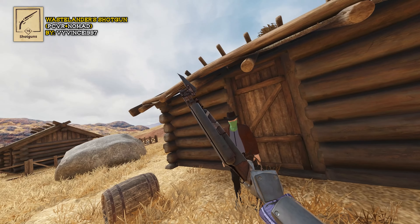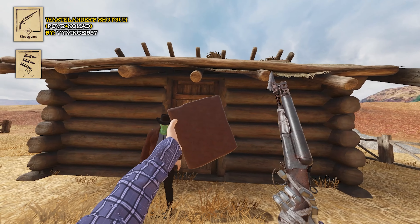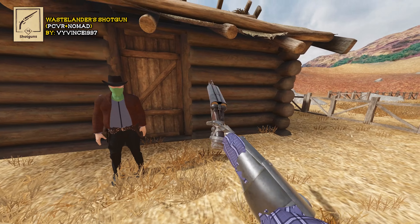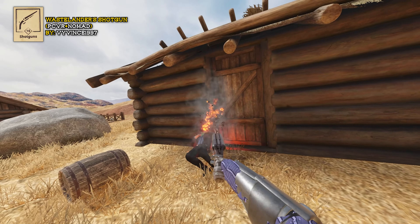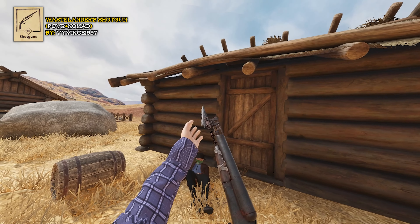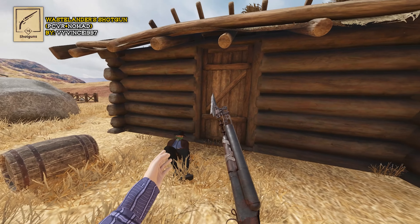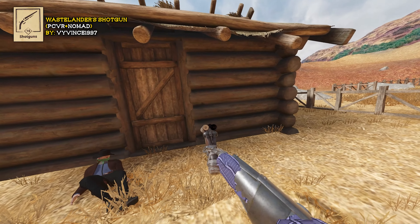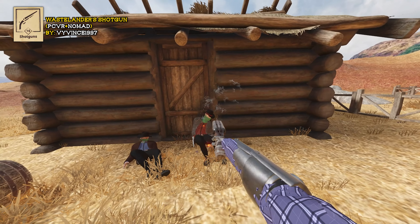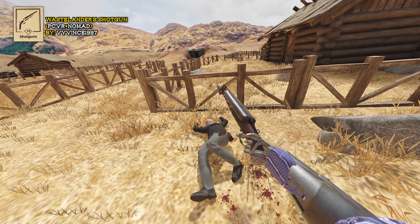This shotgun is actually its own separate mod — it's called the Wastelander shotgun and it fires doom shells, which you can find in the ammo category. They're pretty big and menacing. They set enemies on fire. It also has a nice little bayonet that you can take off the gun, use it to stab, and then put it back. Can it fire both barrels at the same time? Sure can!